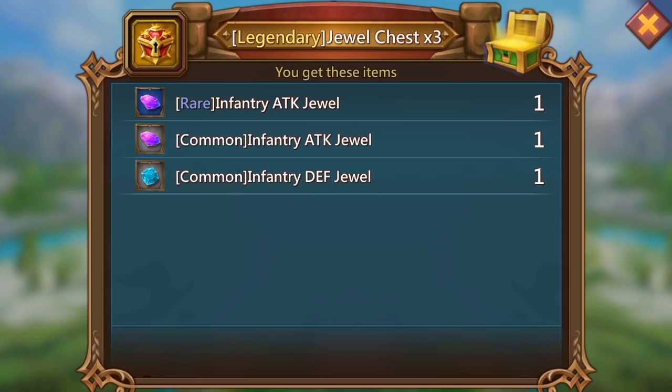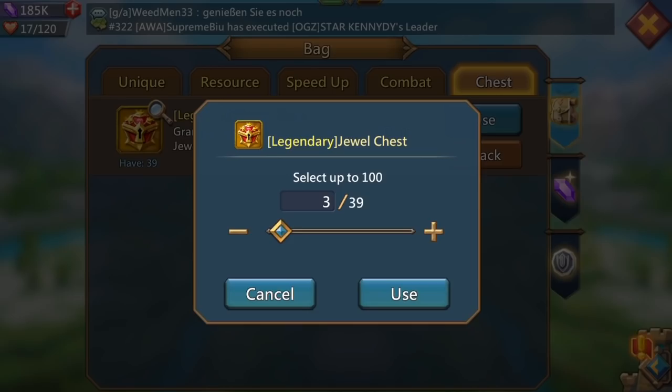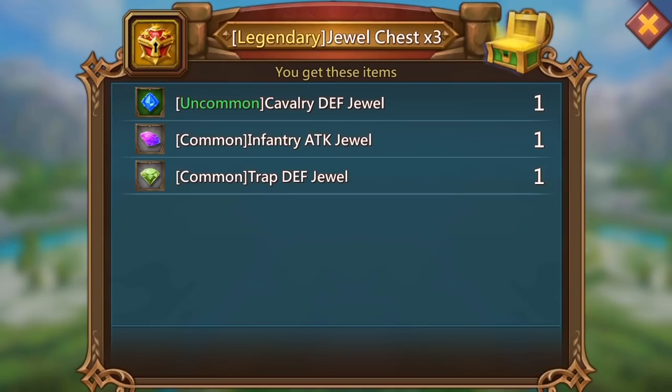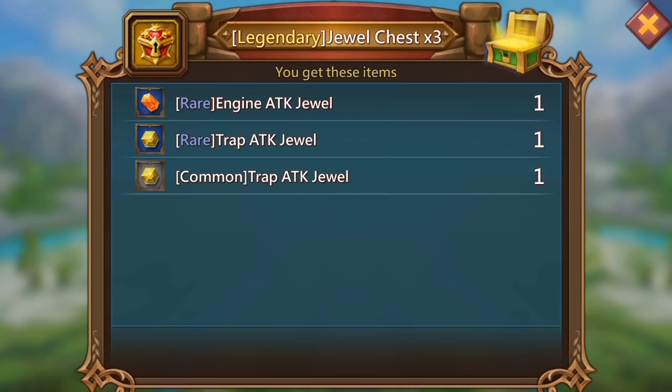We do get something better - a rare infantry attack jewel! That's good, I'll take that, very nice. Another three. I'll let you guys know now - before it actually happens - I've never pulled a legendary jewel, it just hasn't happened for me. I've got epic before but never legendary. Let's see what happens. We get a common infantry attack jewel.